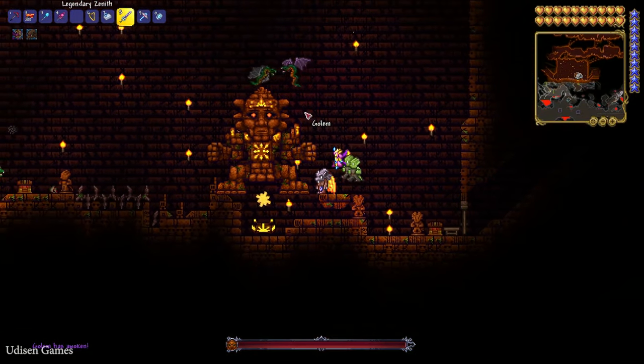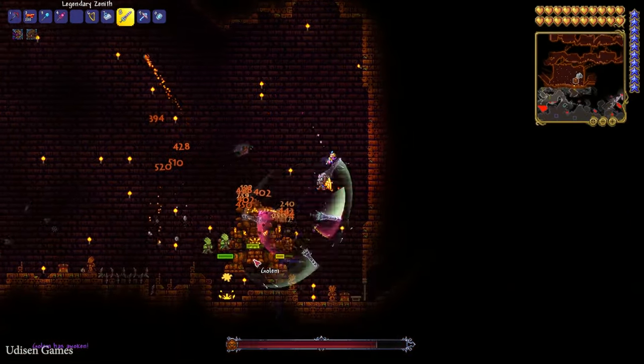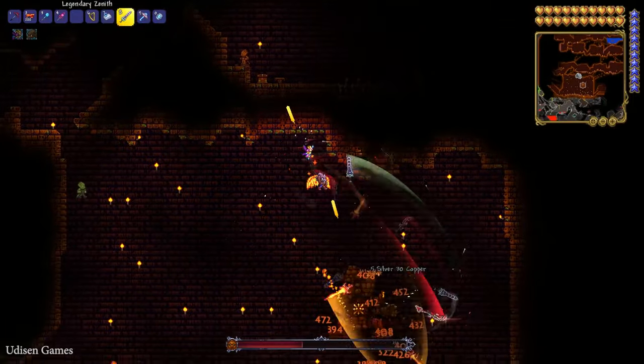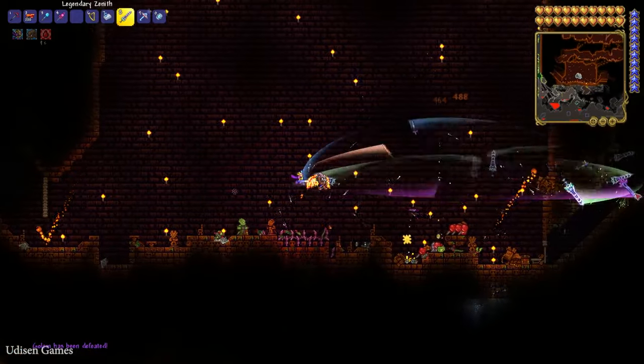This boss is extremely easy because you can fly around with good wings. Use ranged weapons and it works easily. But be careful — this boss can still attack and harm you.